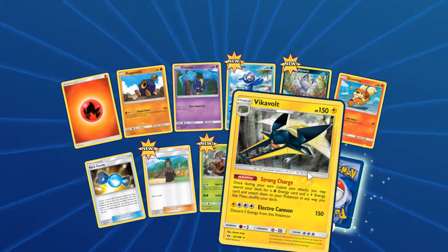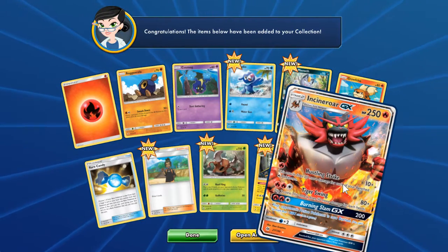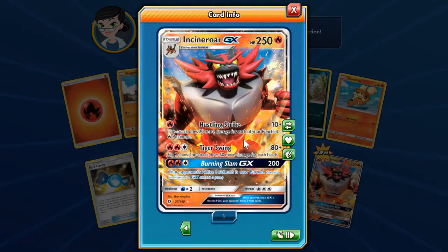Reverse Vikavolt — and I got an Incineroar GX! That's fantastic, that's so cool looking. What does it do? Hustling Strike: this attack does 20 more damage for each of your bench Pokemon — that's awesome. Tiger Swing: flip two coins, this attack does 50 damage for each heads, and your opponent's active Pokemon is now burned. That's beastly — why would you need to burn a Pokemon after doing 200 damage when that's going to pretty much wipe out most things?